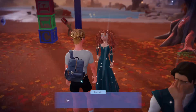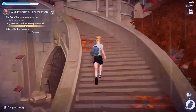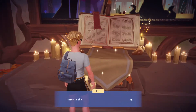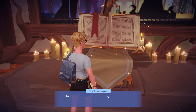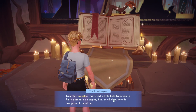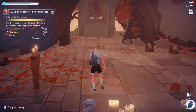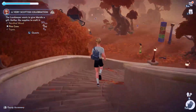After that, talk to Merida once more — you can also talk to Scrooge McDuck but you don't have to — and then go talk to the Law Keeper. That's this book character here. They give us a scroll, and we need to collect 20 petrified wood, some topazes, and some pine cones.